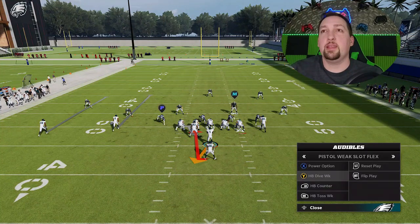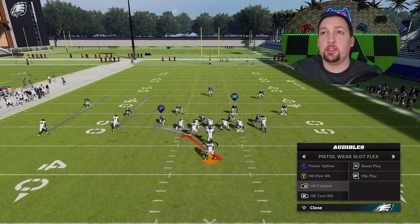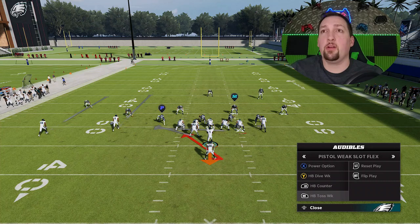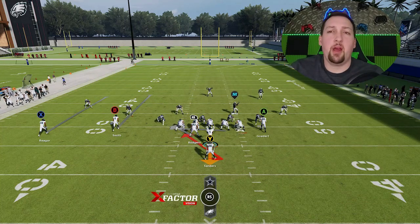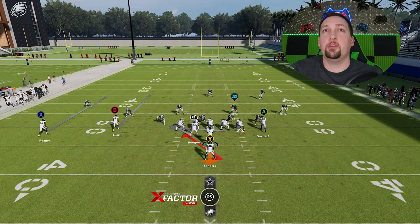This is the perfect opportunity to switch over to the halfback dive. This is a very good inside run. I can really go with any number of these runs — this is a good look for the counter too, though not necessarily the best look for the toss. The counter or the dive should have a lot of success here. We're going for explosive plays, so let's try the counter.